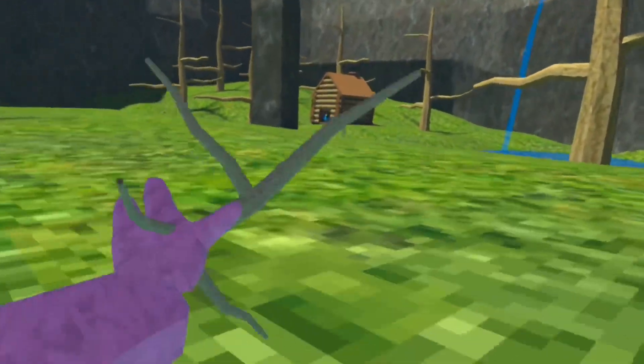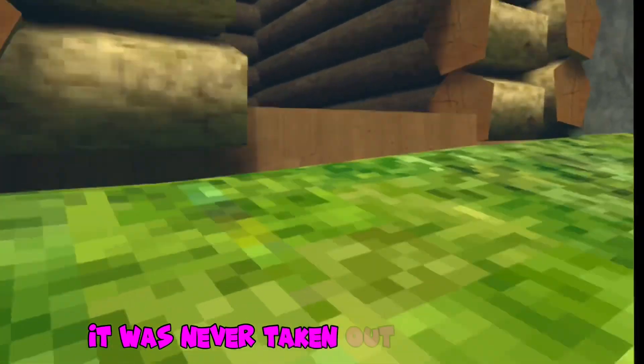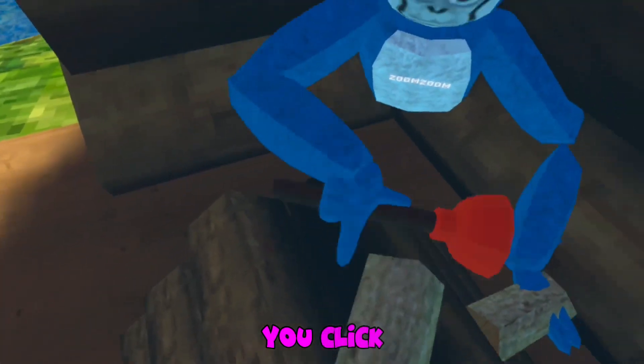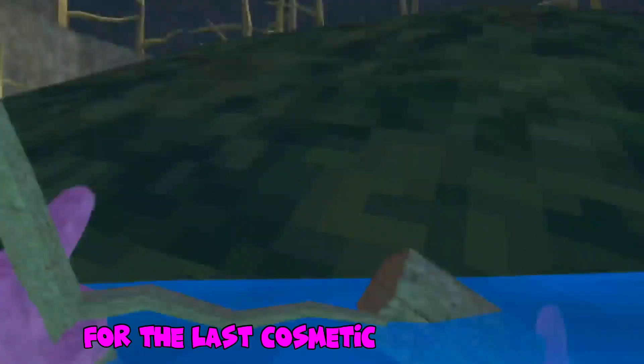For the next one, the log — people said that the log was taken out of the game, but it actually was never taken out. It's right here. You click it, it'll disappear, and then you'll have it.